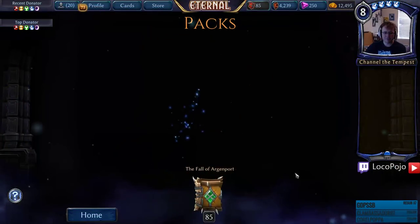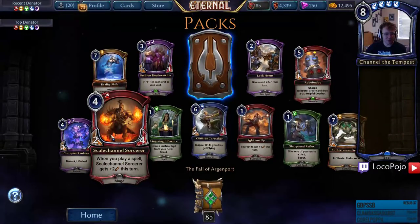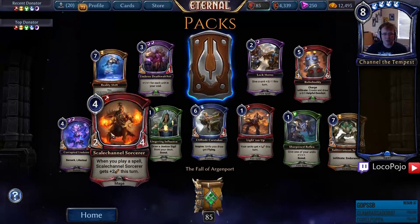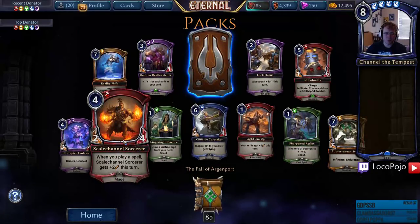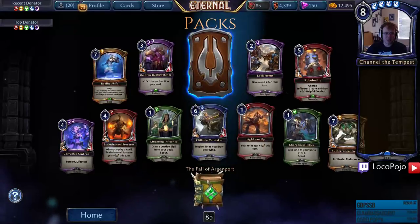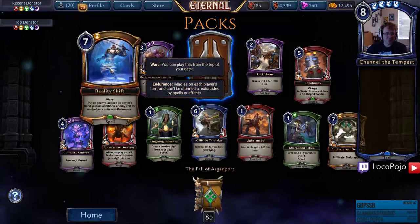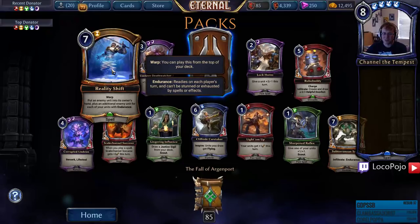Scale Channel Sorcerer — when you play a spell it gets plus two this turn. Probably not better than the other one. Fevered Scout — a little more durable when not playing spells. Probably not great. Corrupted Umbran — we talked about that one. Reality Shift — enemy unit into its owner's hand, plus an additional enemy unit for each of your units with Endurance. A reality-shift Endurance deck sounds like a lot of fun.